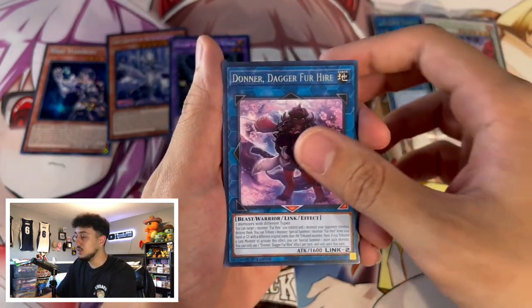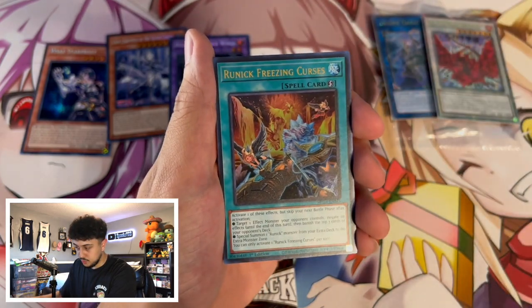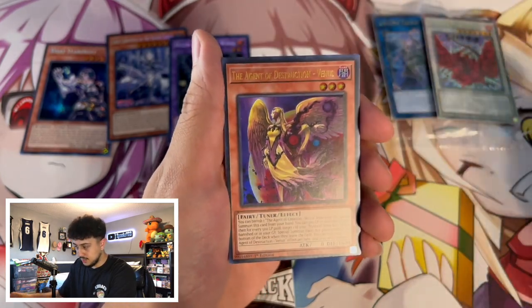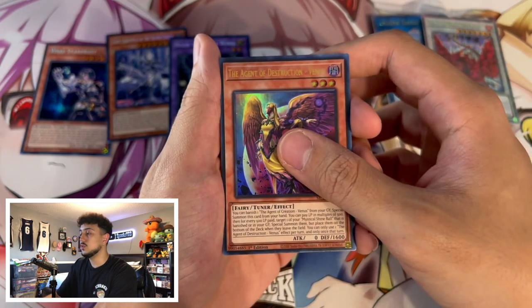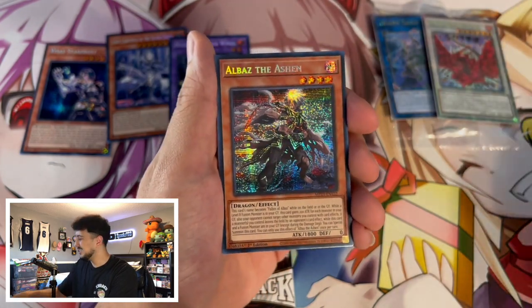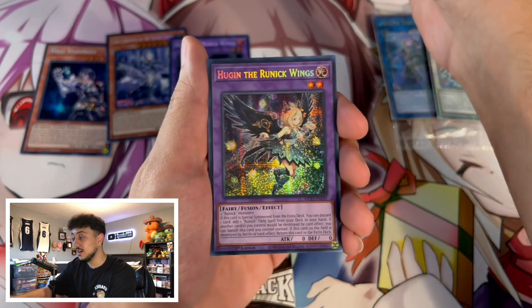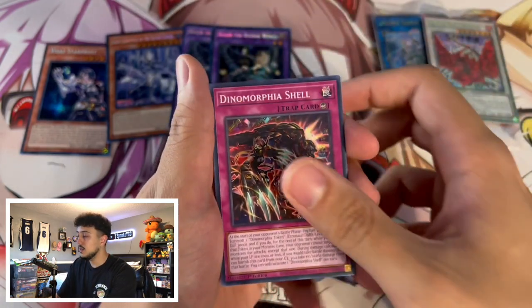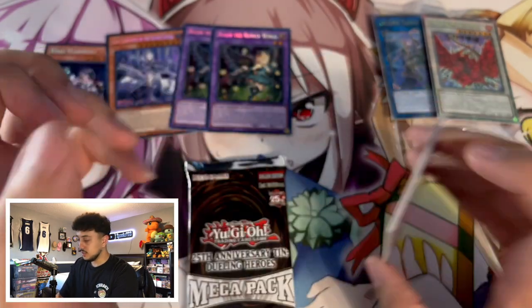We got another Donner as our rare, Morphotronic Converter, and then Runic Freezing Curse as an ultra rare — pretty nice. We got Agent of Destruction Venus as another ultra rare. For our secret rares: Albaz the Ashen — not the greatest secret rare — and then another Hugin. That's not too bad. And Dinomorphia Shell but still no Dinomorphia Alert — what is going on?